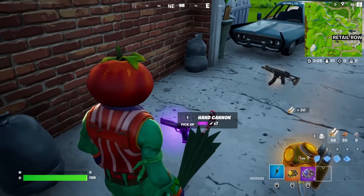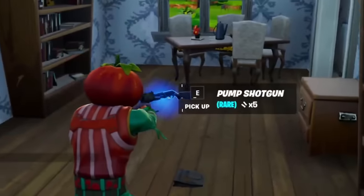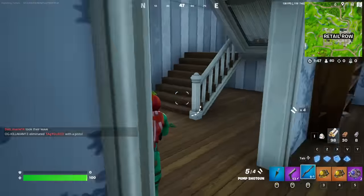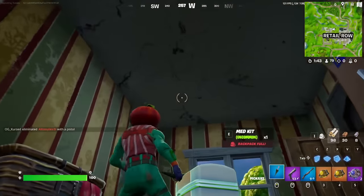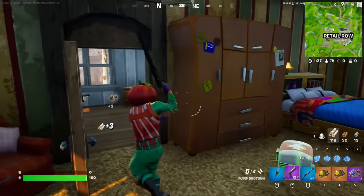That literally was two seconds. I am not exaggerating. Okay, so now we need a pump shotgun — that is crazy. Dude! Fortnite gods have blessed us. It took me two seconds to find a hand cannon, and then three seconds later I walk in and get a blue pump. That is insane! Okay, so now we can actually try out the double pump strat.